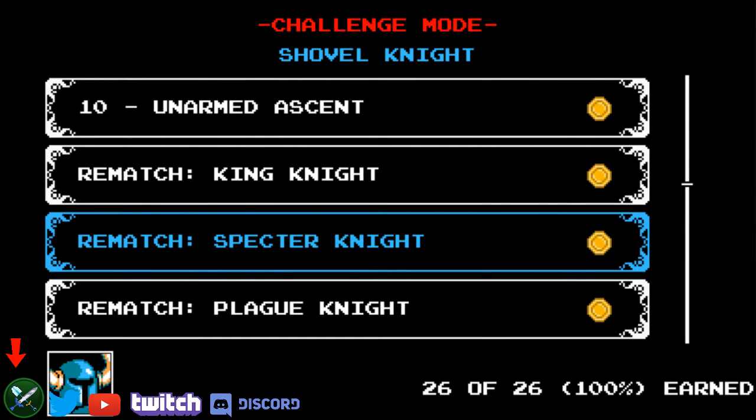That's it for part three of my advanced any percent tutorial. We went through orb, Lich Yard, Spectre Knight, and Dream 1. The next part is going to be Lost City with Mole Knight. Thank you for watching, keep on shoveling, and I'll see you around.